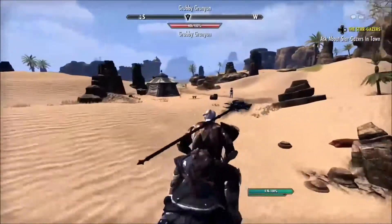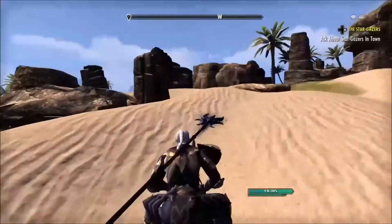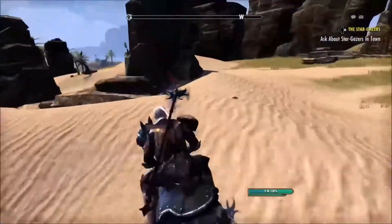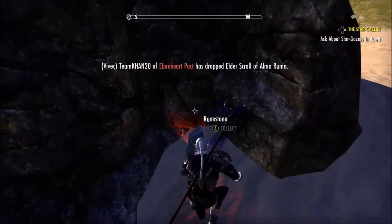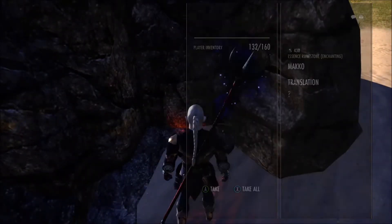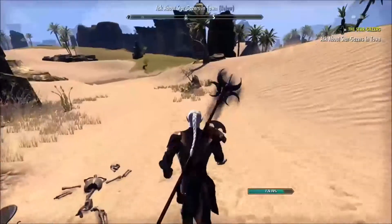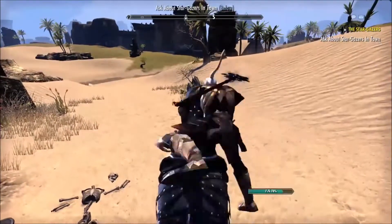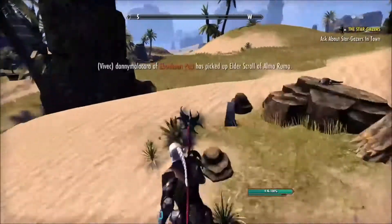Once you see the little pillars up there — the rocks — that's where you want to go, to the other side of those pillared rocks. There's going to be a little niche there that almost looks like it was made for the rune stone. You just want to go right on the other side of this rock and there will be a tree. Go to that tree and there will be another one there.